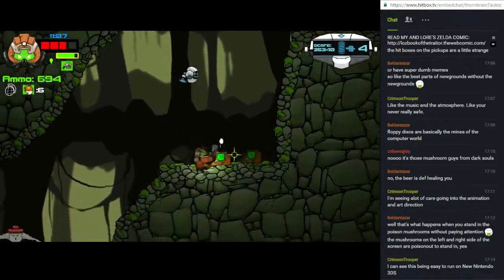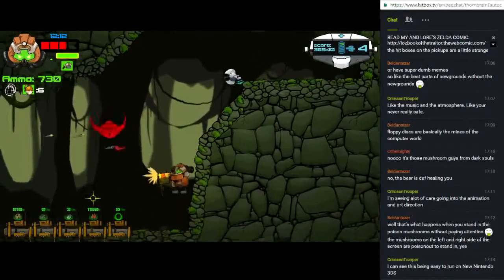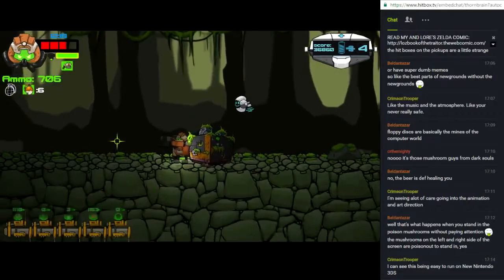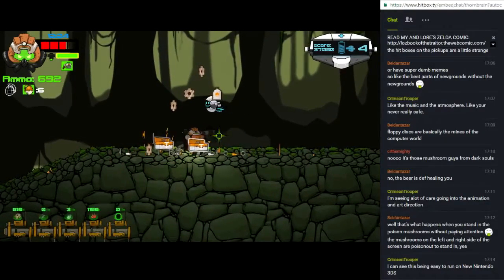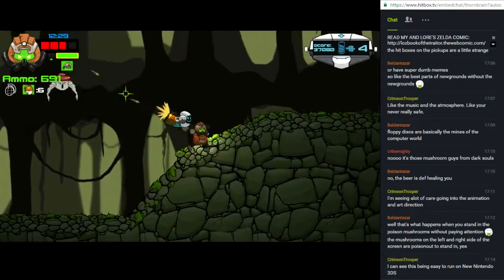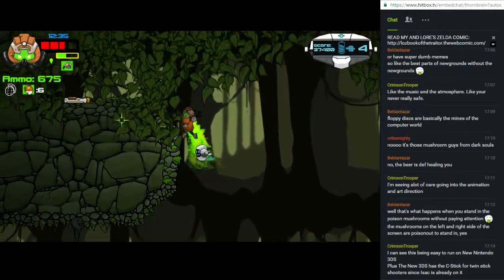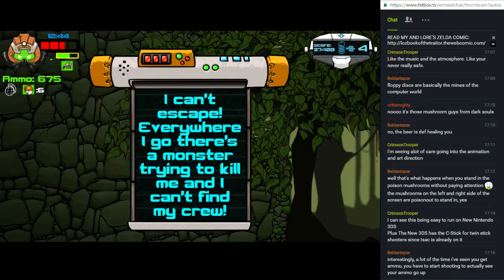There are multiple paths to take — usually just two, maybe three — and I can't tell if they take you to the same place or not. It feels like I've come across bosses that I wouldn't have gotten to if I had just gone right the whole time. You do eventually get tired of seeing the same enemies. These flavor texts look like logs from the other miners — things they said before monsters showed up and ate them.